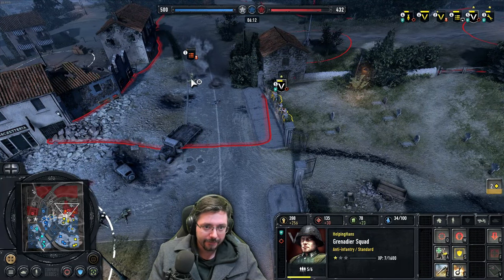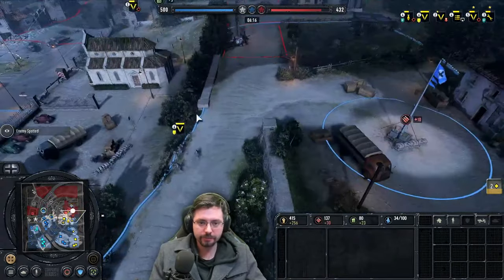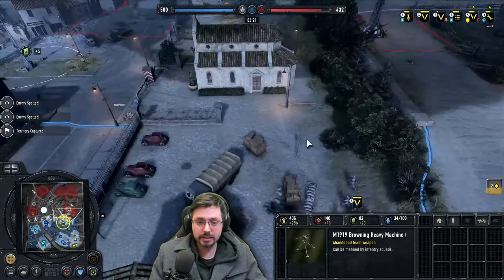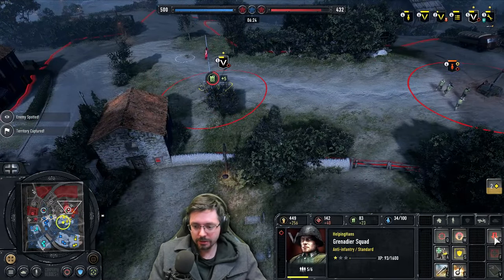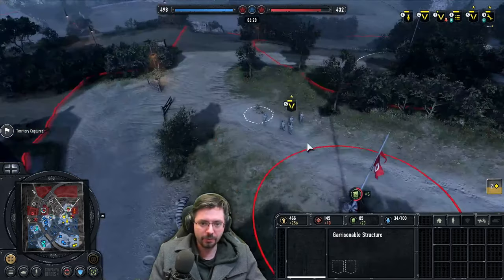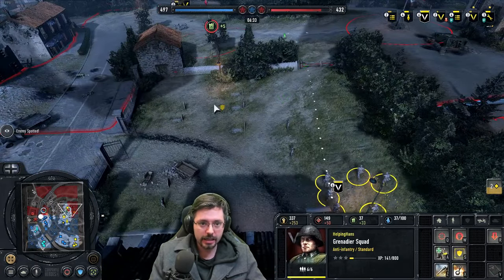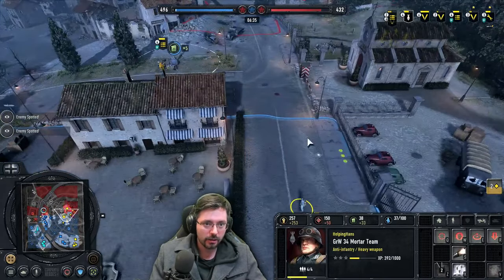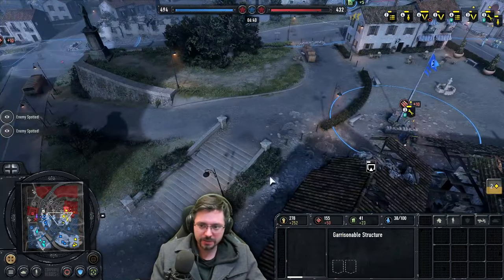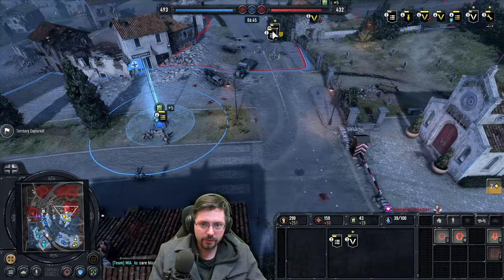We might be able to get a wipe here. We got it — nice. That's why you always want to keep chasing. So I'm going to grab that and then we're going to retreat. Actually no, I'm not going to retreat the squad because I would like to keep them on the map here — they've got healing and I need that. I've got low health units here. So we're switching this way, coming this way. The enemy has claimed our territory. Then we're going to rally over here.